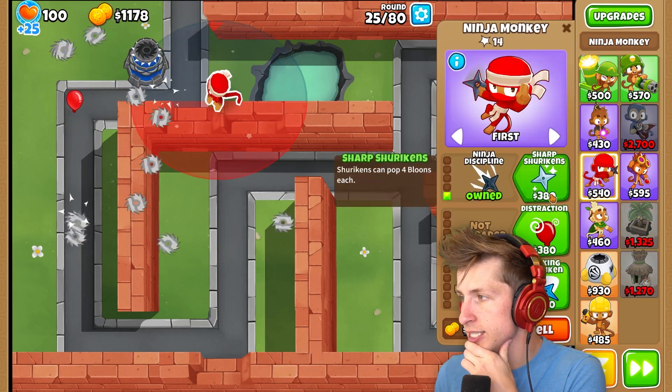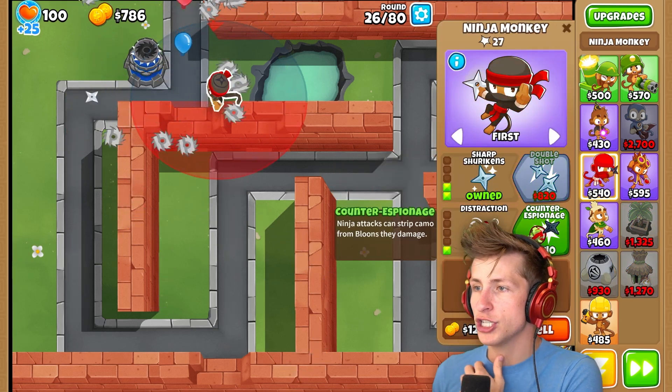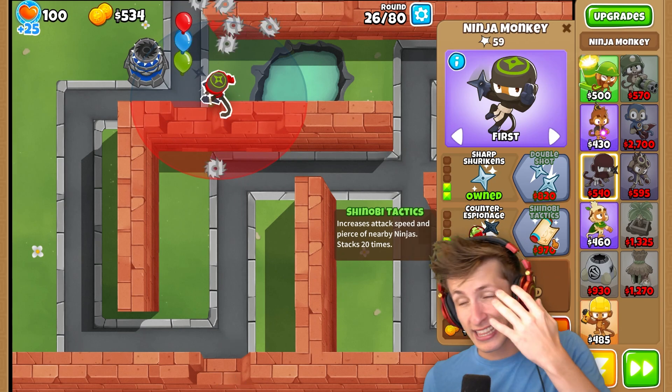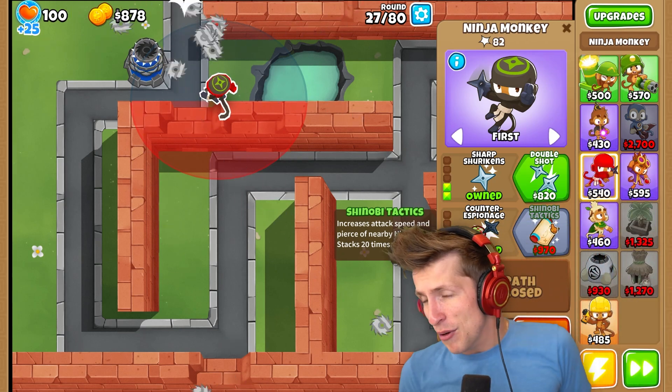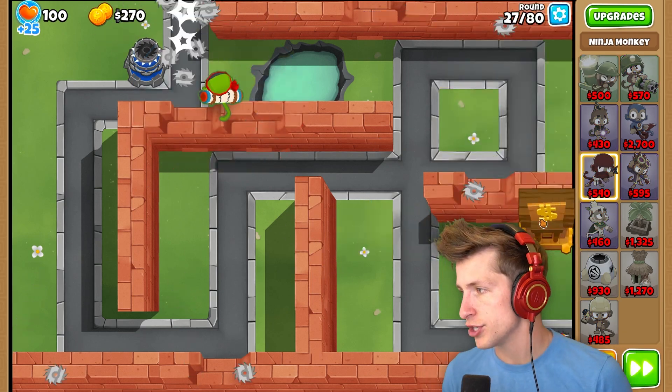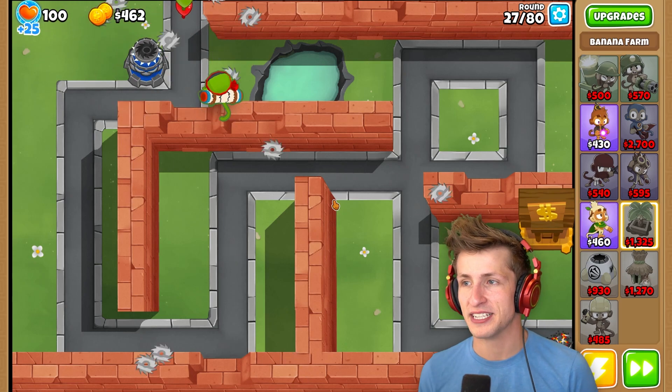So I'll put it down and let's get Sharp Shurikens, Distraction, Counter Espionage, Shinobi Tactics, which costs almost $1,000. I didn't know Shinobi Tactics were so expensive, holy cow. That's burning a hole in my wallet. And now we need to get Balloon Sabotage to see what this crazy ability is going to do.